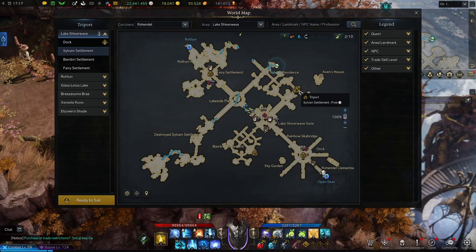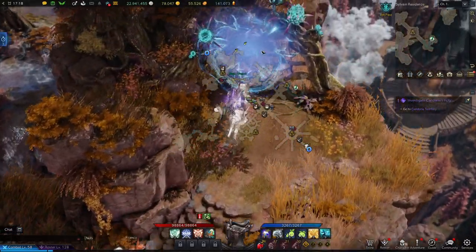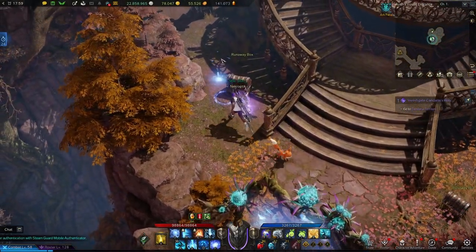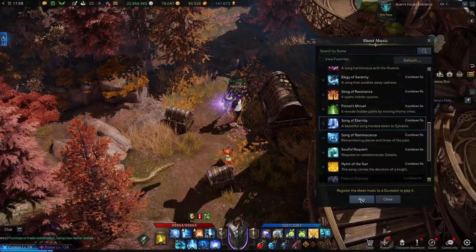Now we'll be heading to the Sylvain Settlement Triport and then we'll run down these stairs and head towards Avon's House through this portal. From the portal if you just head over past these boxes you will find yet another chest to play the Song of Eternity at.